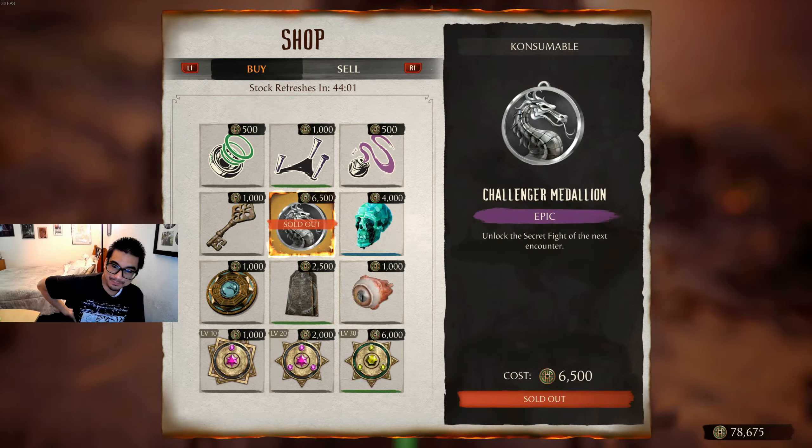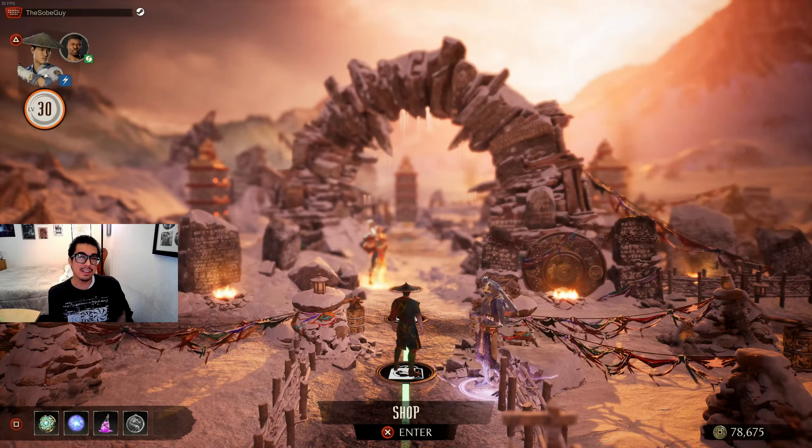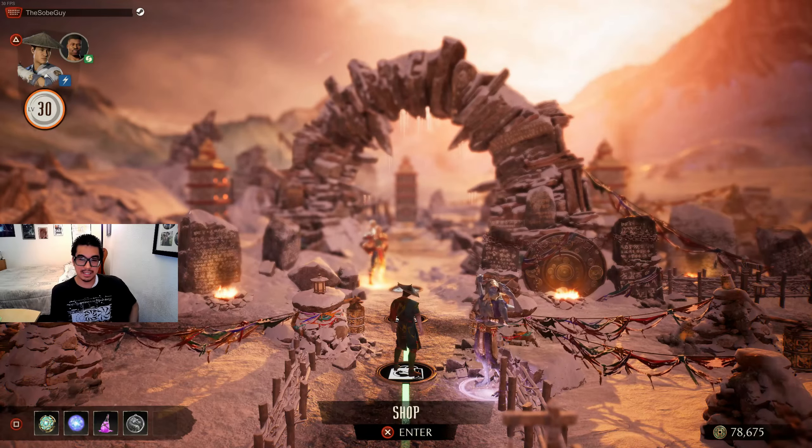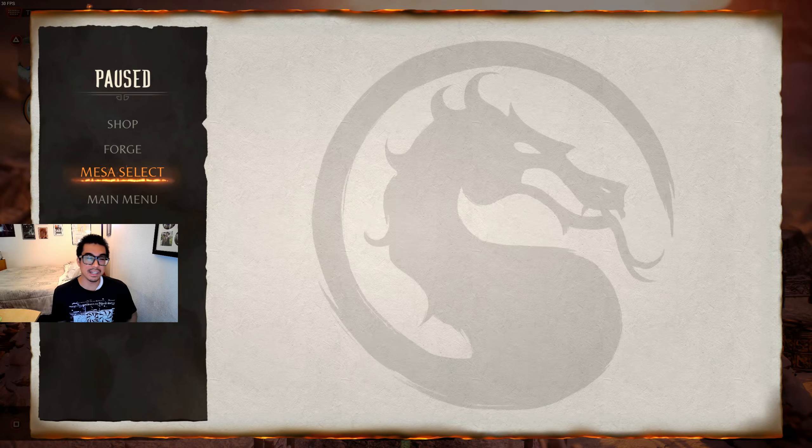After five o'clock I finally found the challenger medallion in the gateway towers. I'm going to use Raiden and go to Shang Tsung's laboratory mesa just to find out if we can unlock the secret Raiden encounter.